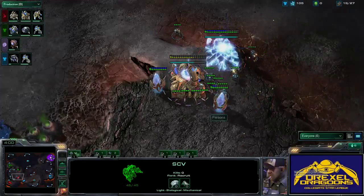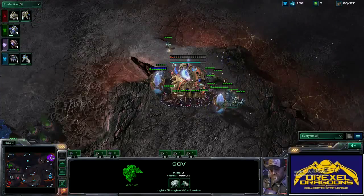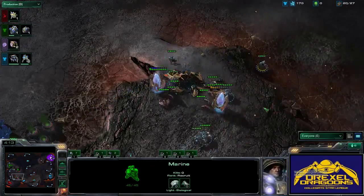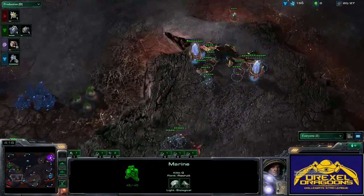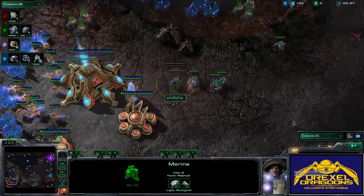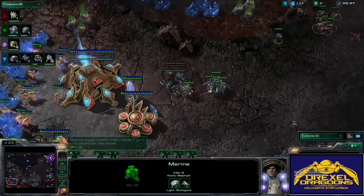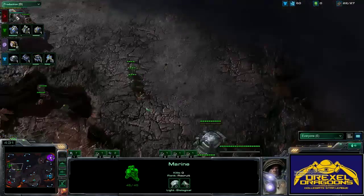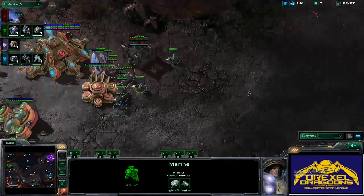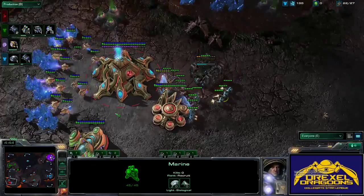Looks like Ace Royal is coming in with some workers to help this push. And a bunch of Marines coming in from Royal. It looks like Persona is going to get completely shut down by this early game force. Bunkering outside the Protoss Nexus. It does not look like Yune has enough to come and help support. He's throwing on another Barracks, and this bunker will finish right here in Protoss's main.